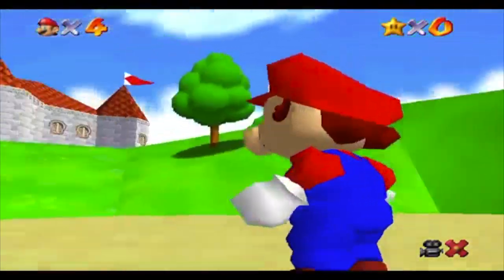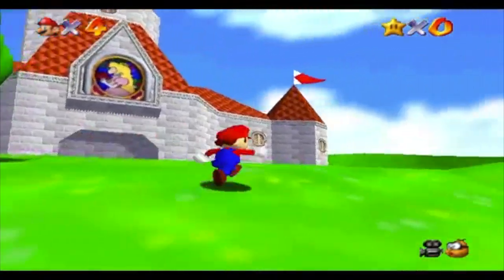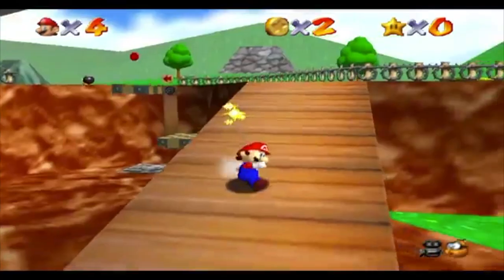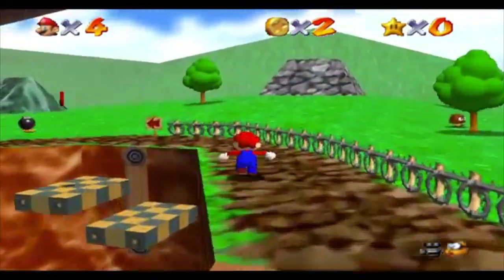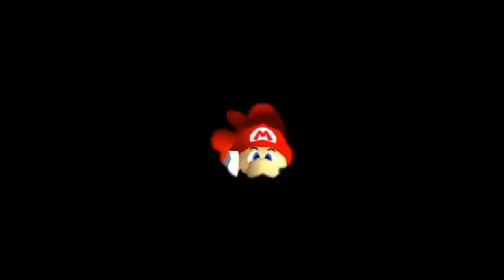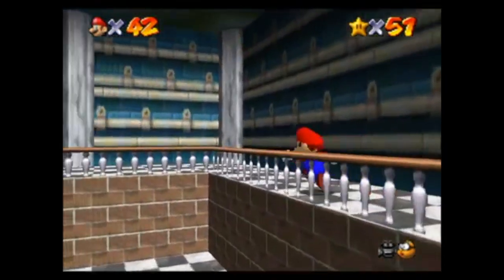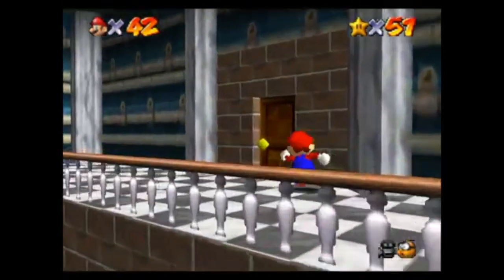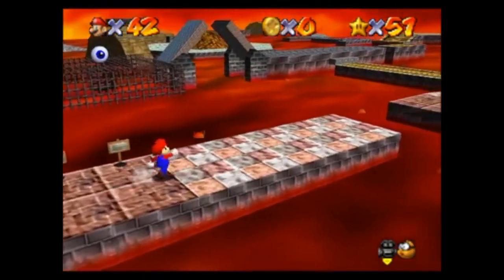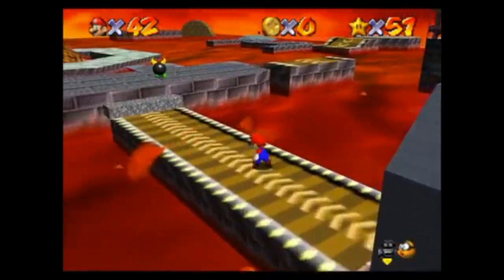Super Mario 64 created a monster. A game that truly took advantage of 3D space established an entirely new and at the time original sub-genre of platforming games, and this sub-genre is called the collect-a-thon. Rather than sticking to traditional linear level design, Mario 64 utilized the concept of larger levels meant for exploration instead of just rushing to the finish. But where there are larger levels, there needs to be something to do in them, and so the formula of collecting X amount of Y items came into existence.